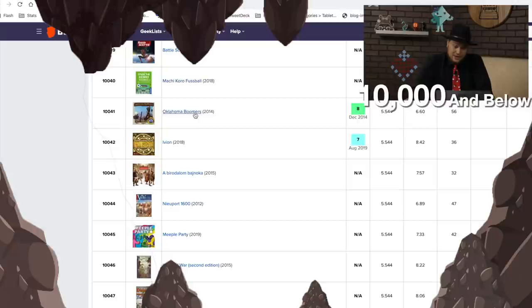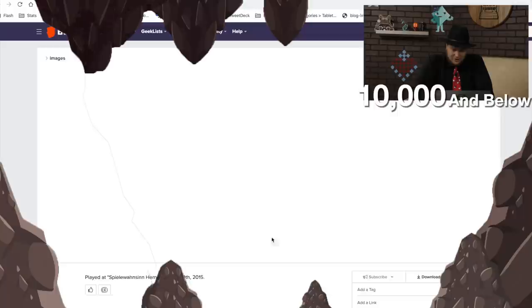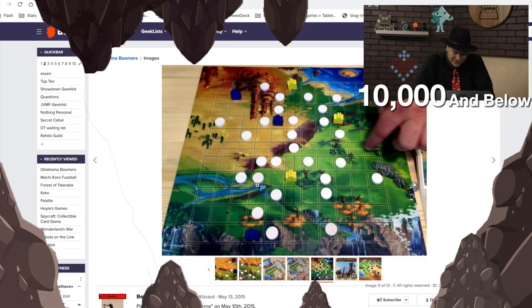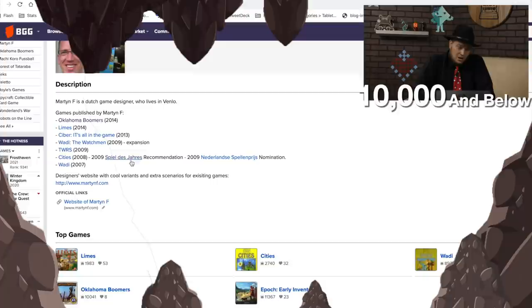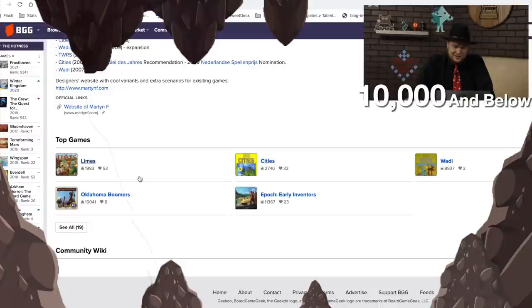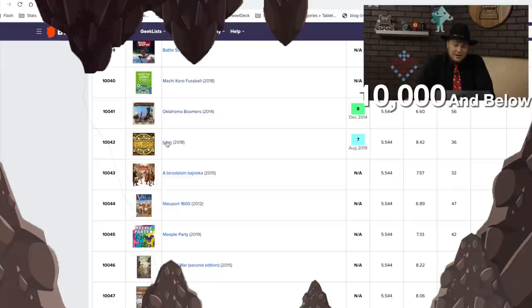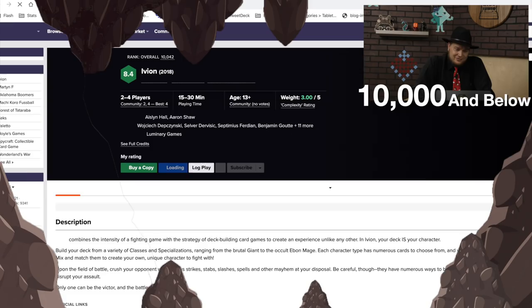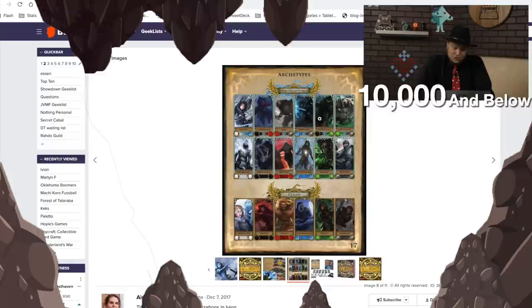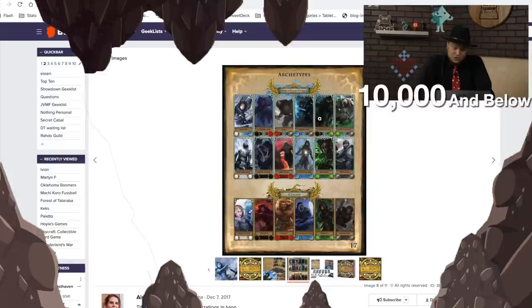Oklahoma Boomers is a really solid two-player game — I gave it an eight. You're putting these pieces down on a grid. It's not a great-looking game, but I really like how it played. Its designer has also made Limes and Cities, which was recommended for the Spiel des Jahres, and his latest game is Epoch: the Early Inventors. Oklahoma Boomers might be a nice one to reprint. Then Iveon — I gave this one a seven. It's a really unique game where you're building decks of cards, building your own race and class. It's maybe a little more complicated than it needs to be, but I enjoyed it.